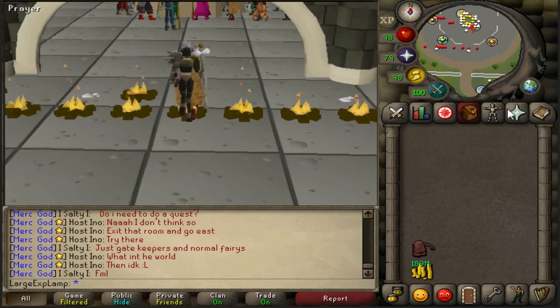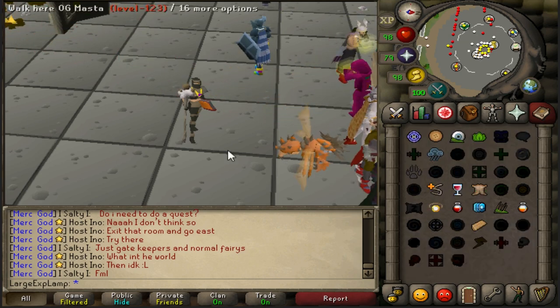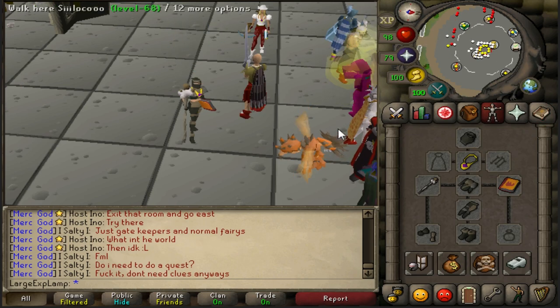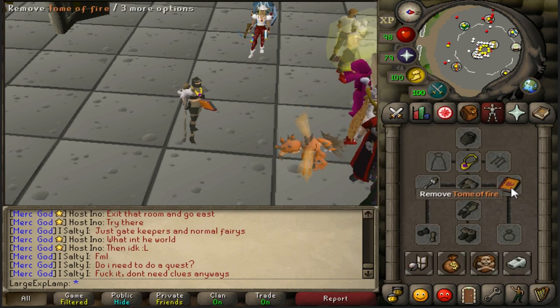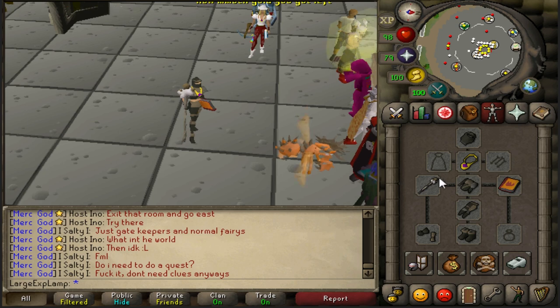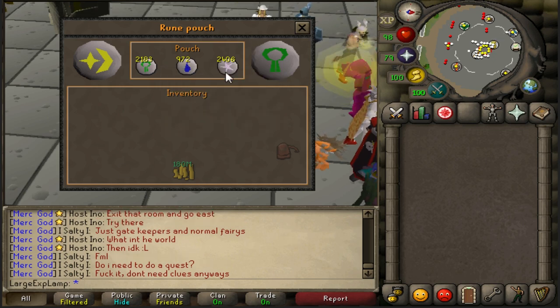The picture is a lot to take in, so I'm going to show you guys what you're going to need. You will need three spells unlocked on the lunar spellbook: spin flax, magic imbue, and plank make. That requires 86 magic and lunar diplomacy to be completed. For your gear setup, I'd recommend having a tome of fire — you don't actually use any pages in it, but just have one page in it and it will act as infinite fire runes, saving inventory space. A dust battle staff is what you want, and a rune pouch would be really nice because it allows you to store nature, water, and astral runes, all of which you'll be using.